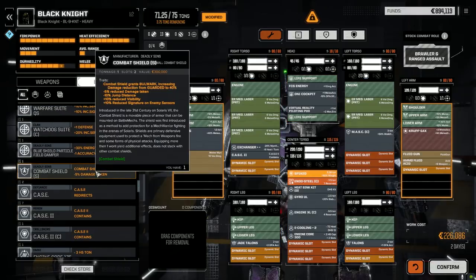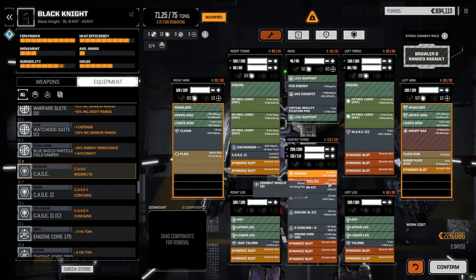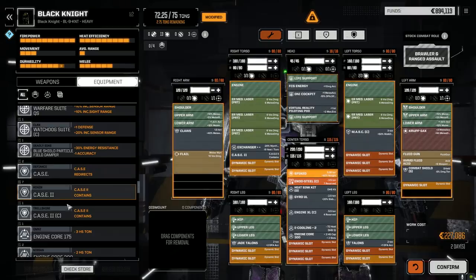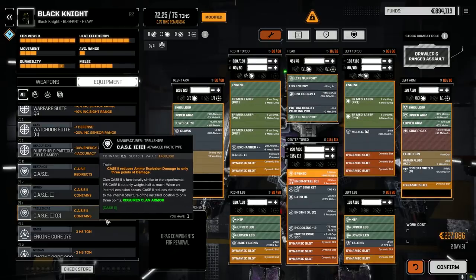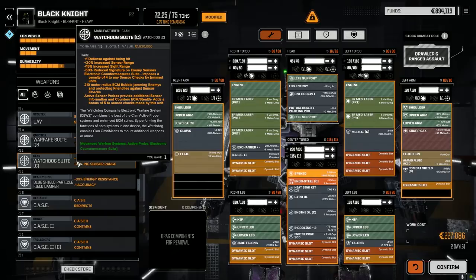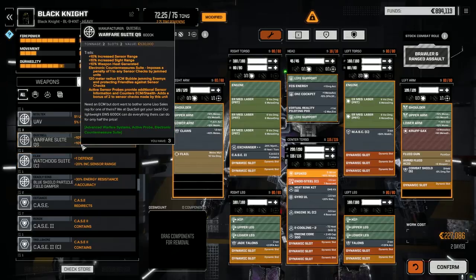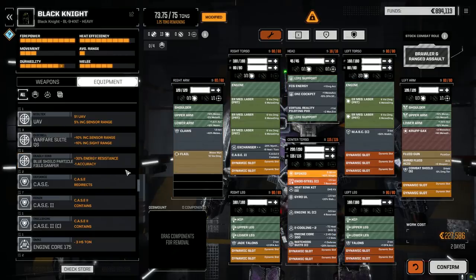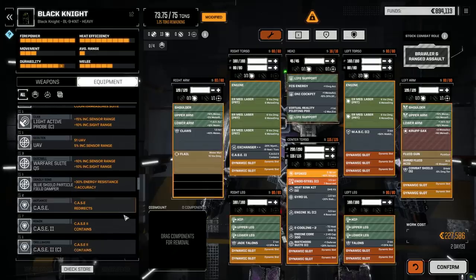Combat shield — because everyone can use minus 5% reduced damage taken. We don't have any of this stuff in here. We could add the warfare suite — weapon heat generation. This is the defense one, right? Reduce signature ECM bubble — yeah, let's add the watchdog suite. Put it in the CT. We've got just a little over a ton left.